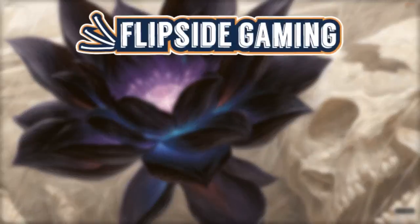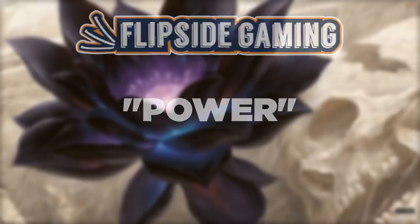Want 10% off your MTG singles? Go to Flipside Gaming and enter the promo code POWER in all caps to receive 10% off $10 or more.